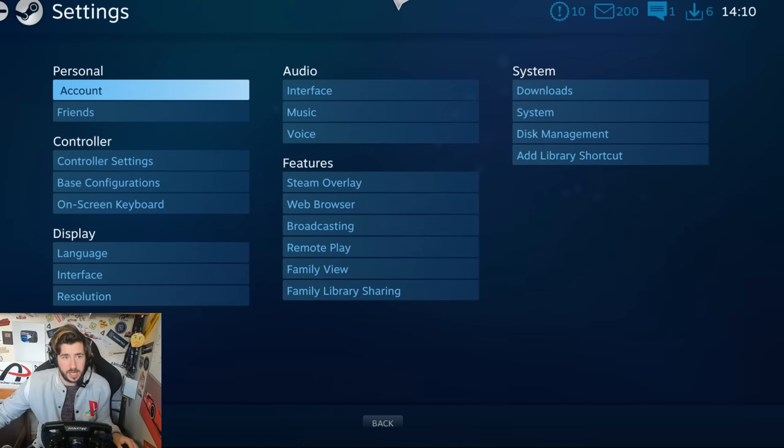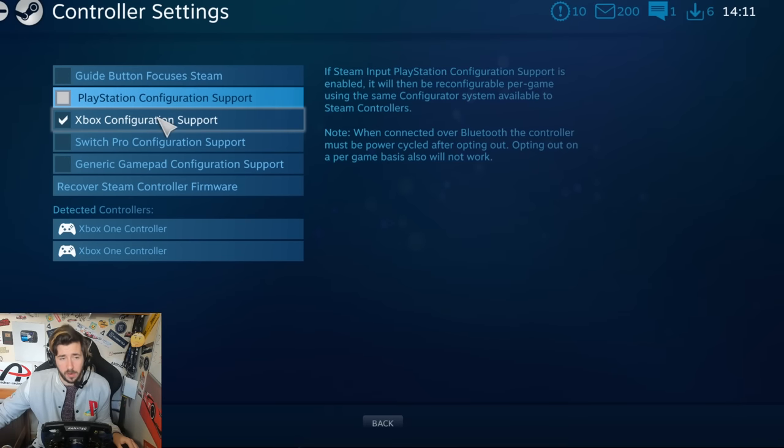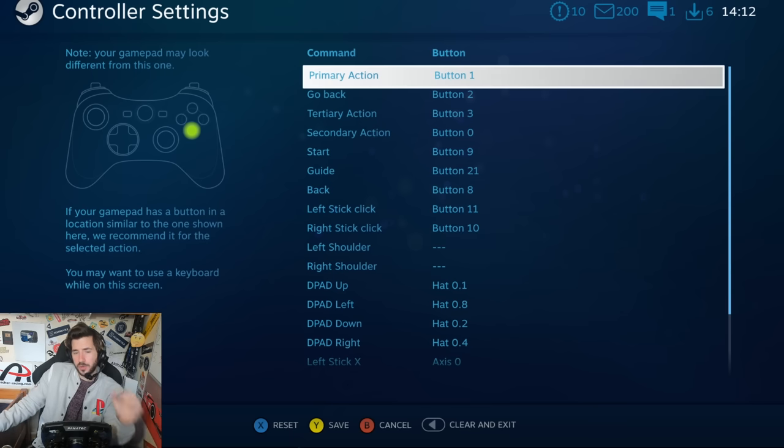You can do this a couple of ways: first, you can download input programs which fool your computer into thinking your steering wheel is an Xbox controller, or you can do it through Steam Big Picture, which is what I did. For all you budding sim racers, go into Settings, then Controller Settings. I used Xbox configuration support, clicked into the Fanatec DD1 Podium entry, went into Define Layout, and set all my buttons using the configuration tool. I'll try and export this profile for people if they want to give it a go.